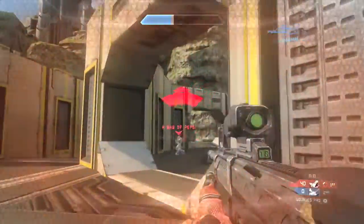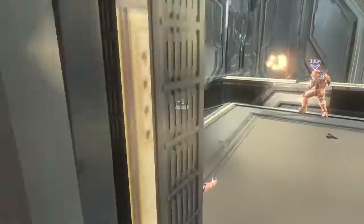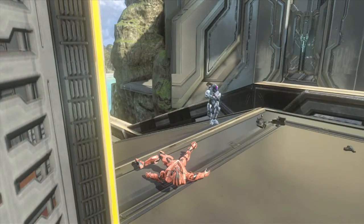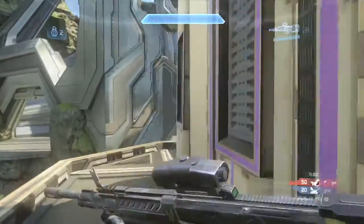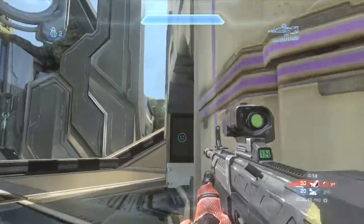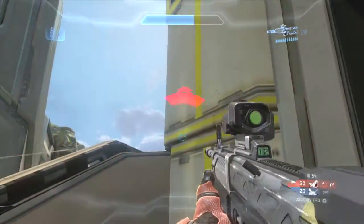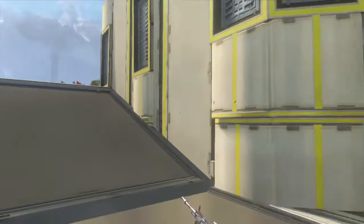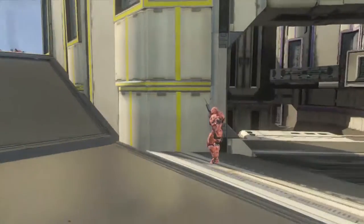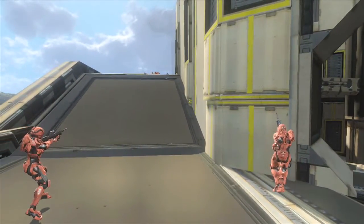Duck has a sniper rifle. I end up backing up and letting my teammate get the kill. But unfortunately, the enemy player comes behind us — and this is a consistent issue with this map. It's very hard to predict where the enemy is going to spawn or be at any given moment. I put a few decent shots into this player, and my teammate kills him because he's right behind me. You want to be together almost always in doubles unless you're taking a different flanking route.